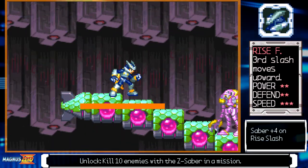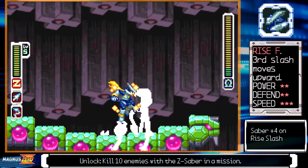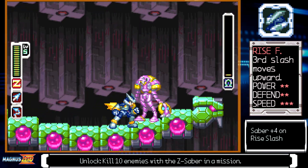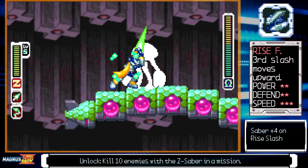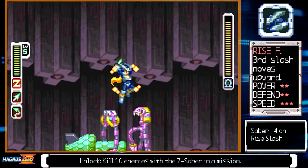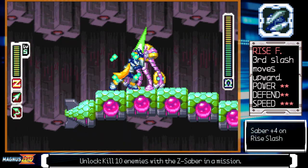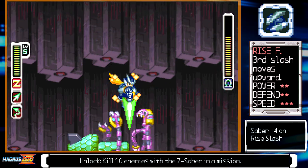Rise Form is not only the easiest form to acquire but also the best form for a fresh new game file. It's mostly base form but better — the third slash of the triple slash is replaced with a rising slash that deals slightly more damage. If you're looking for maximum combo damage potential, rise form is the form for you. Honestly, there are no real weaknesses for this form. It and base form will be your safest choices in the game, and its usefulness is quite self-explanatory — it's a slight damage boost for bosses that no other form other than ultimate can compete with.